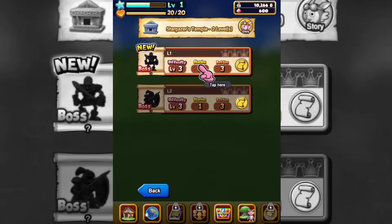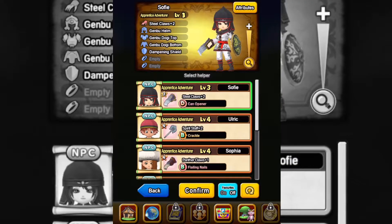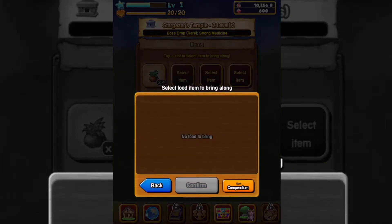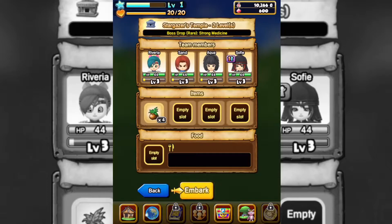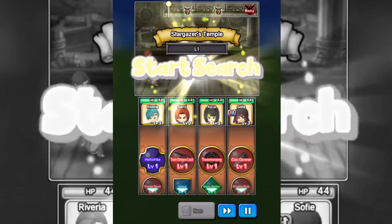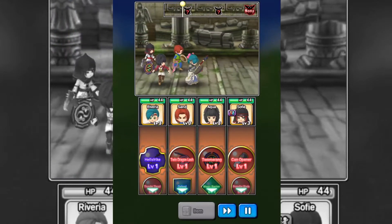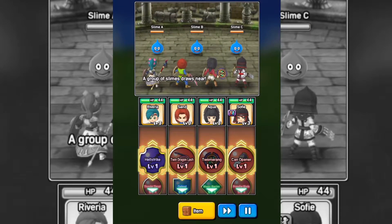Alright, so we're gonna go and do this one. Who are we taking? I have no food, so let's hit okay and embark. Oh, there's a side-scrolling this time — kind of reminds me of Darkest Dungeon, but less ominous.